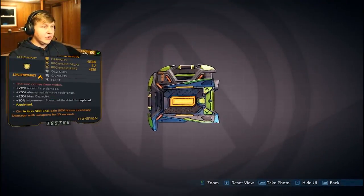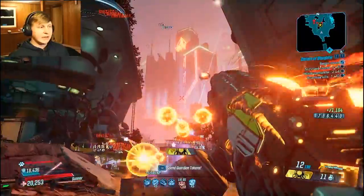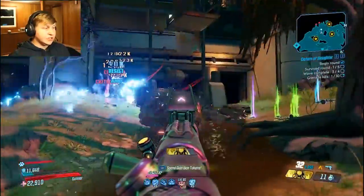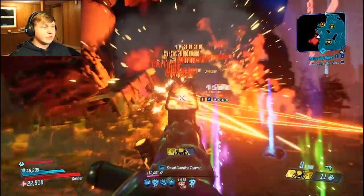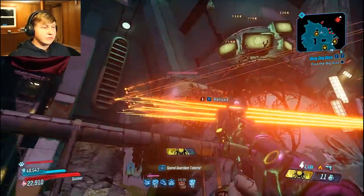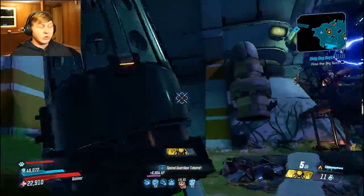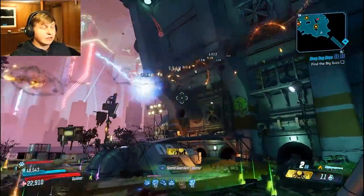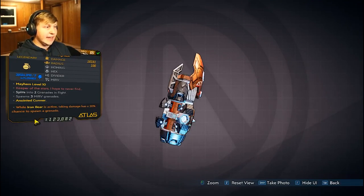Another key point is Running on Fumes — we have lots of stuff that ignites enemies, and our current grenade ignites them immediately, so Iron Bear's fuel won't be consumed. For the shield, we use an Old God since we're primarily running a fire-based Moze build. There aren't really any action skill active anointments that would benefit Moze here, so we're using a generic Old God with bonus incendiary damage, which increases incendiary damage by 20%.